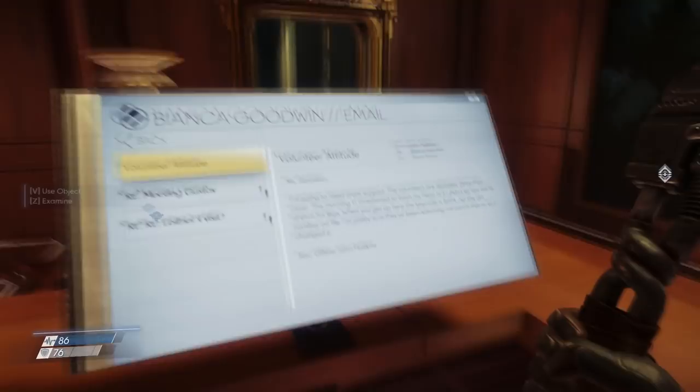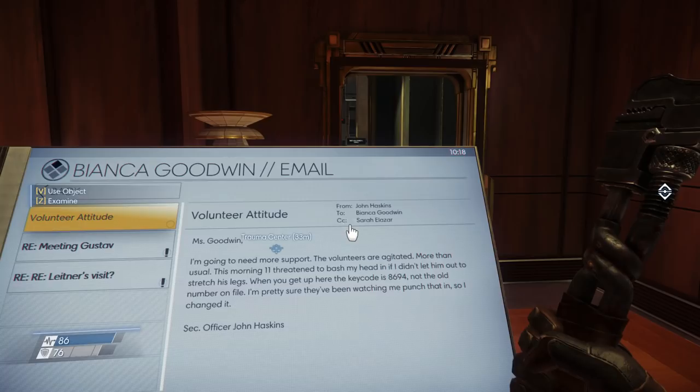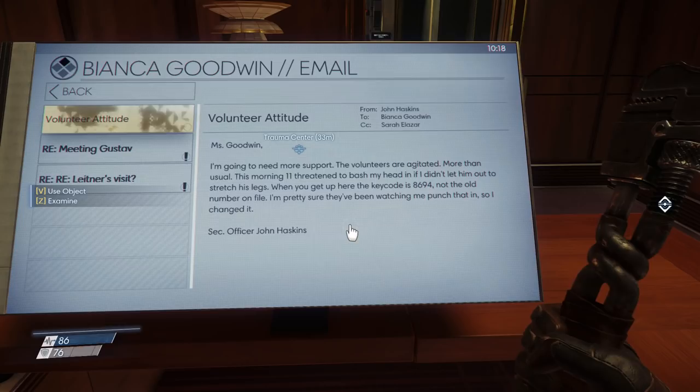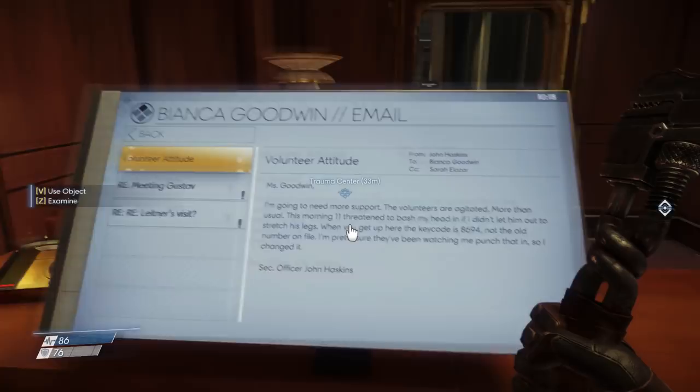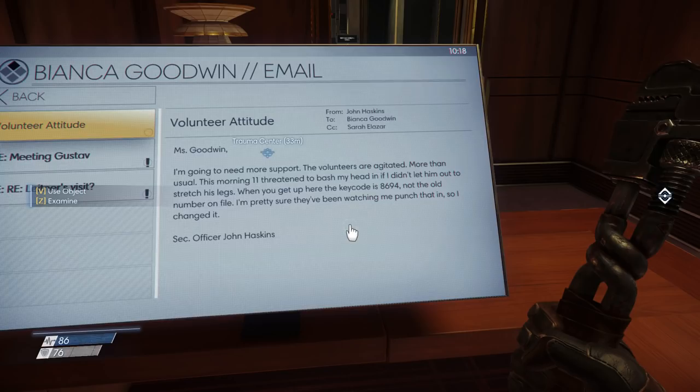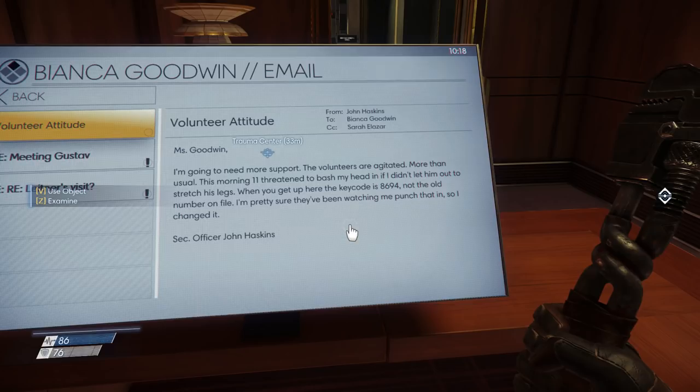So this is from John Haskins to Bianca Goodwin — somebody named Sarah Eleazar was copied. Volunteer attitude. Ms. Goodwin, I'm going to need more support. The volunteers are agitated, more than usual. This morning, 11 — oh, this is one person, somebody who goes by the number 11 — threatened to bash my head in if I didn't let him out to stretch his legs. When you get up here, the key code is 8694, not the old number on file. I'm pretty sure they've been watching me punch that in, so I changed it. Security officer John Haskins. So now we know a key code — that's pretty cool.